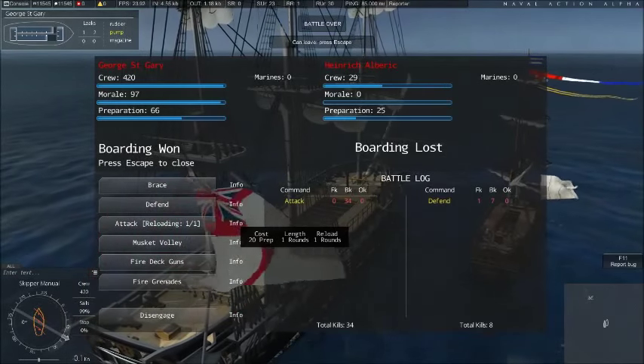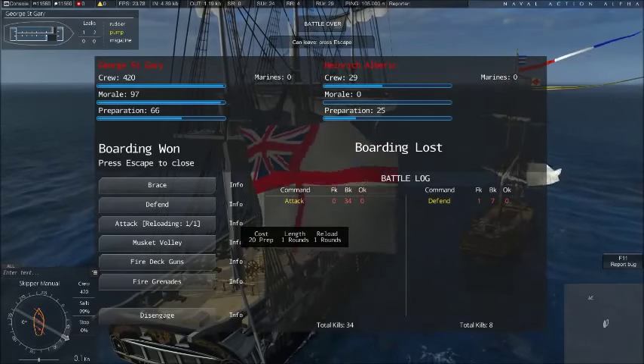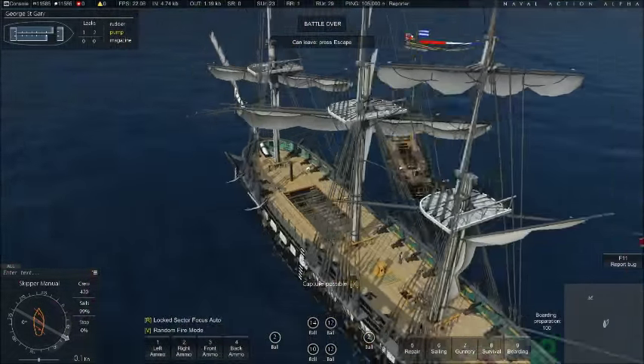Which makes sense, because I have 420 crew and he has 29. There was some other stuff I could have done: brace, defend, attack, musket volley, deck guns, grenades. I don't know what all the options were, but we don't need to find out right now.